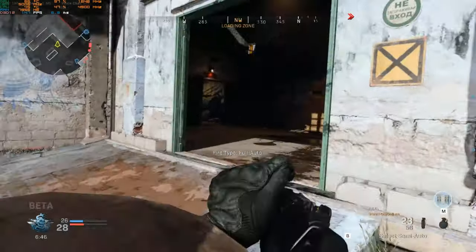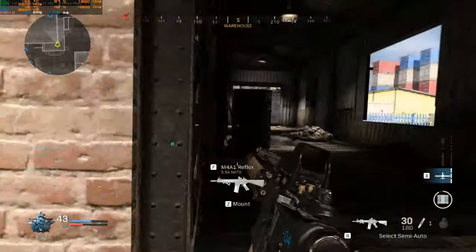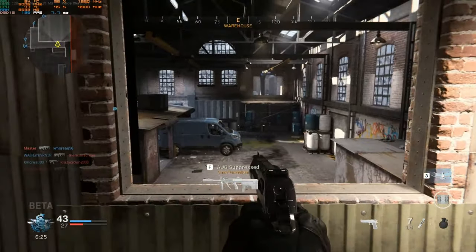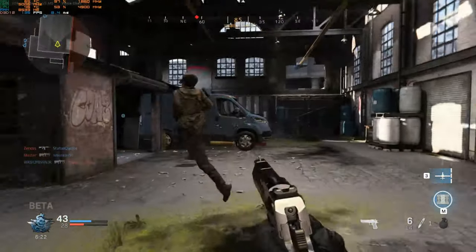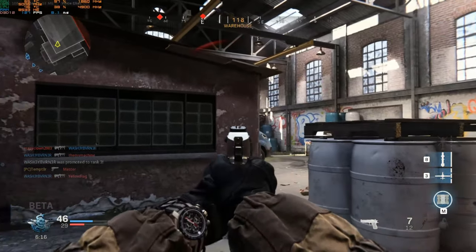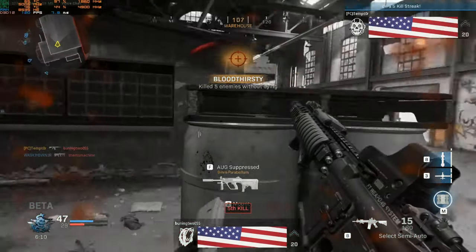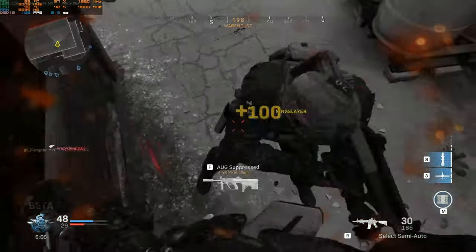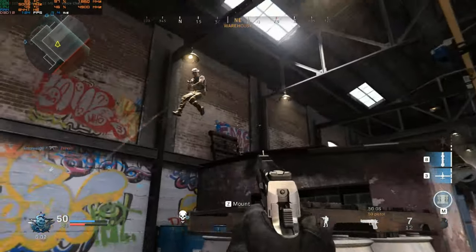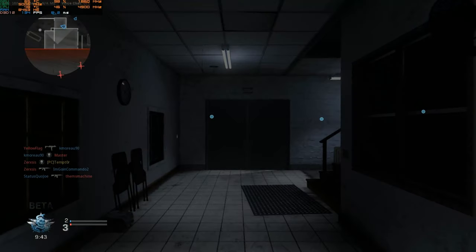All the firearms and attachments are real. The names are different for licensing reasons but they're actually real things, which I think makes the game more immersive and credible. The gun models are done really well. As for map design for the smaller game modes like Team Deathmatch and Headquarters, they're pretty good and I've really enjoyed it so far, except when I rage because I got killed by an OP attack chopper. Having over 20 hours in the beta, I did notice that you will get shot from very random areas.